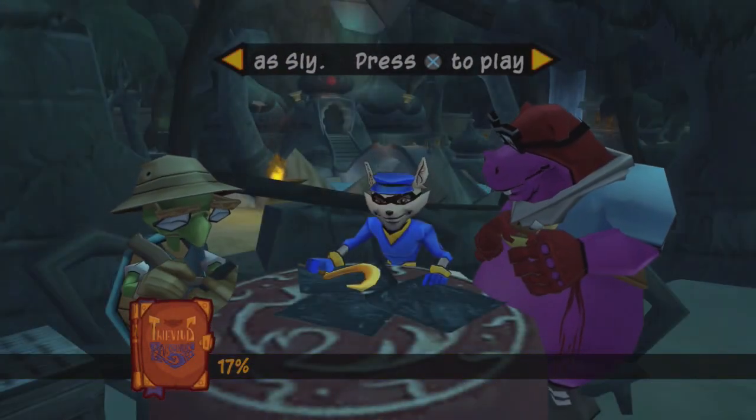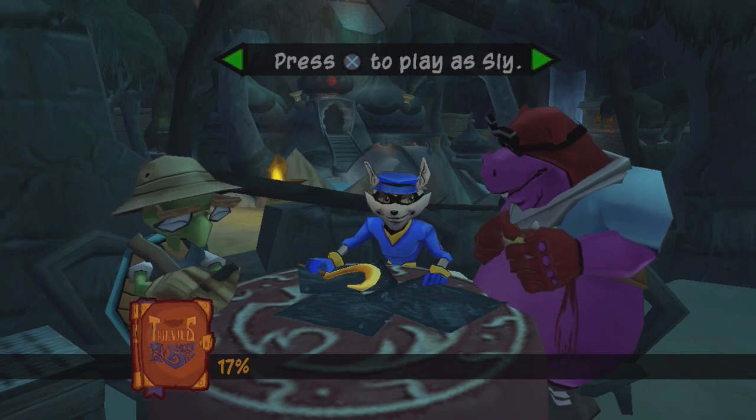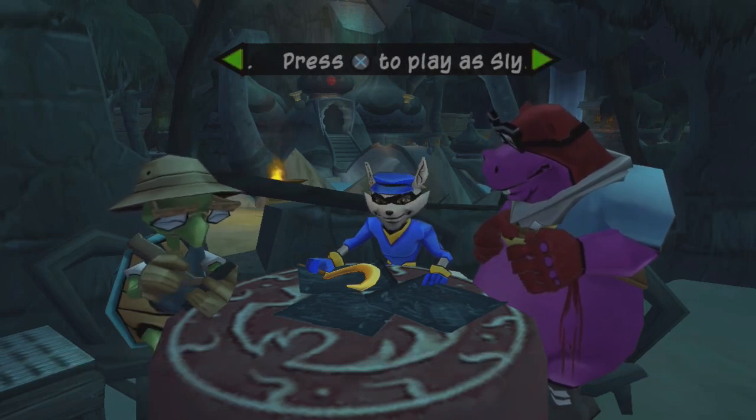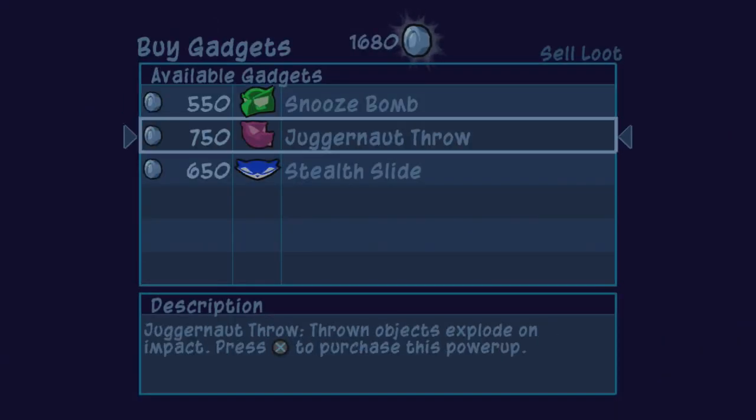Welcome to the jungle — we've got fun and games, and also a pretty complex area layout as well as some new gadgets to play with. Before we get started with Sly, I want to jump to Thief Net because we've got some money to burn, so let's go over the gadgets we can get.